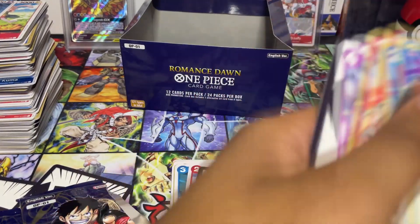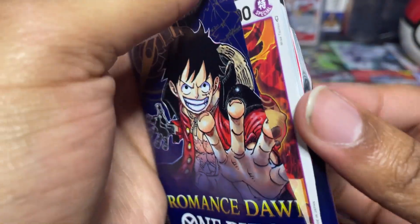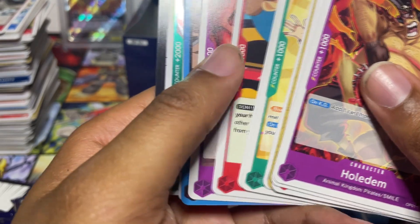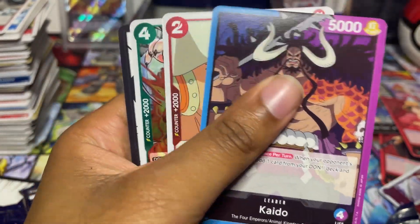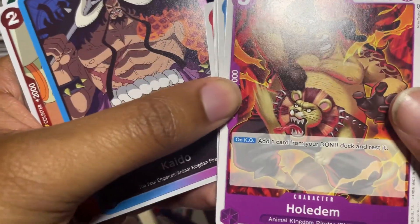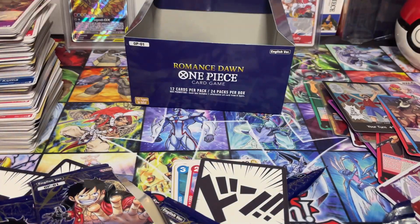We have the Den Nami Old Art — I think that might be Kinemon's alt art, but I'm not sure. If it isn't, then there's one more alt art we can get. We have Kaido blue-purple leader — very good. Another Beppo, and we have Holdem — put him to the side.